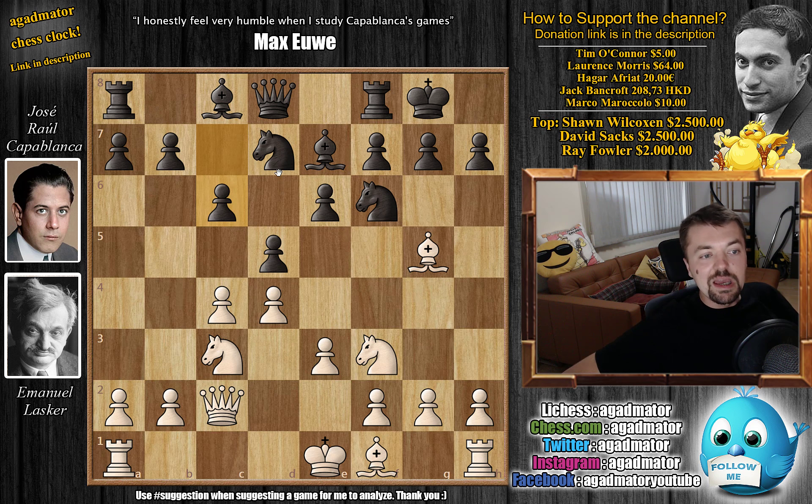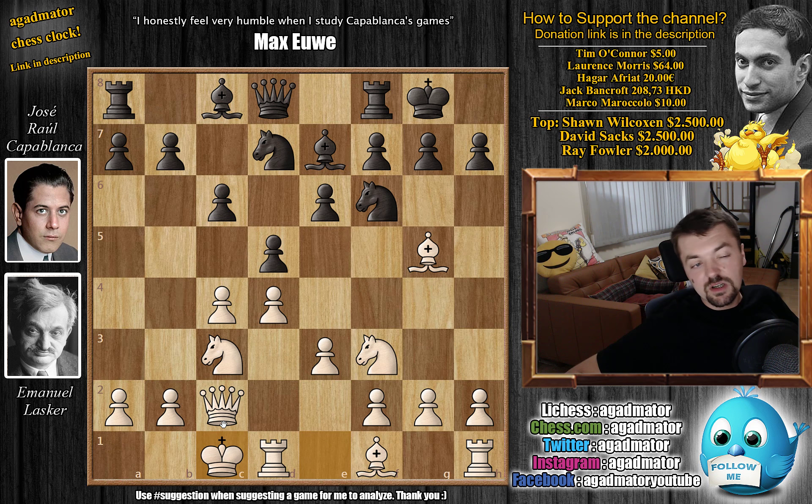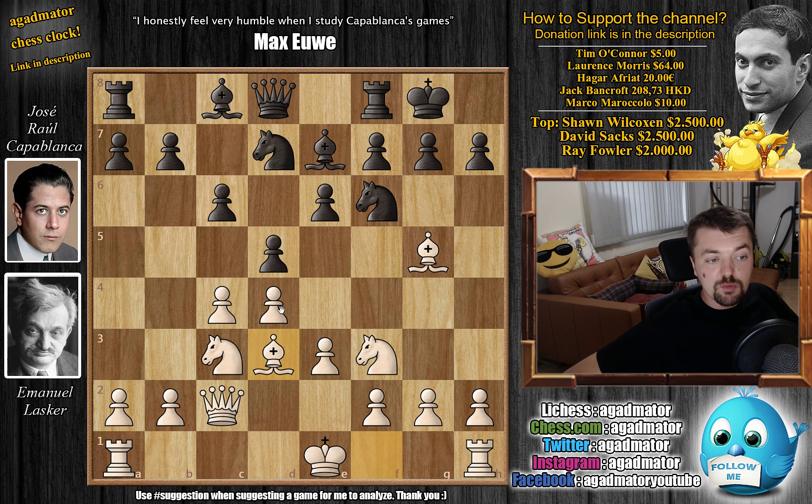Here we have Bishop to d3, although Capablanca says that queenside castling is a much more energetic move and can give a more colorful game. But Lasker was probably worried about being attacked on the queenside himself. Even today, queenside castling in this position is played and white has a lot of success with it. But okay, Bishop to d3 — Capablanca was waiting for this move.